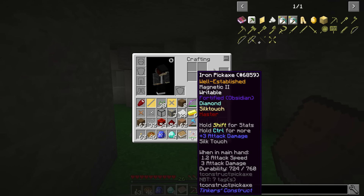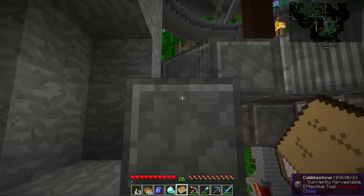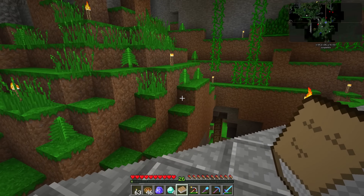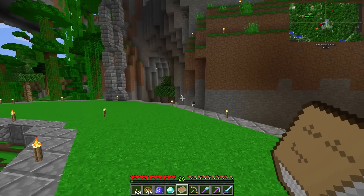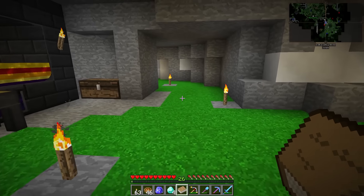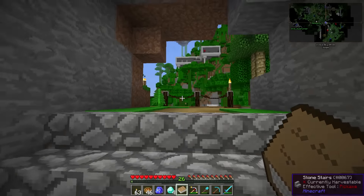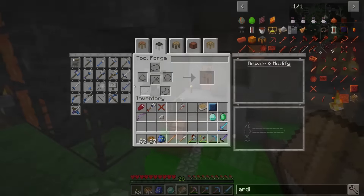We've got our pickaxe now, so I'm going to venture into the Nether and grab some cobalt and Ardite. I'd like to make a hammer out of cobalt to up the speed — or maybe Ardite because I think Ardite has the highest durability. I'd like to make a sword out of Manyullyn because it has the highest attack. Those three materials do three different things, so we'll have to play around with it.